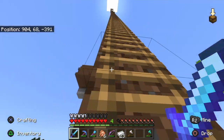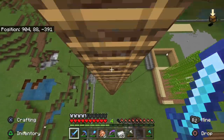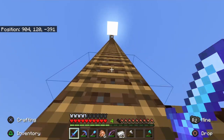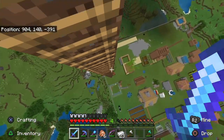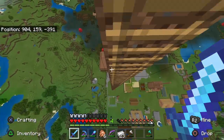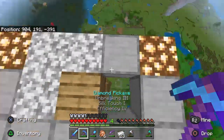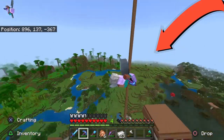Now we have our sky platform. Since most of us have Elytra, we use this to just jump off and get a good view of our entire compound. By the way, it is surrounded by walls, and it looks actually pretty big from up here. This is an extremely long ladder. You can jump off and get a good view over the entire compound.